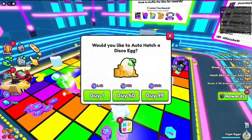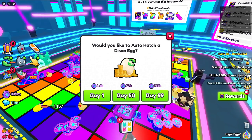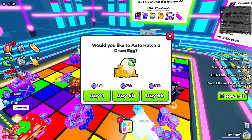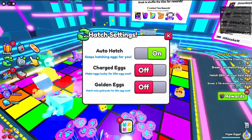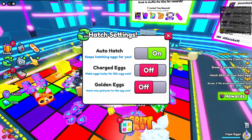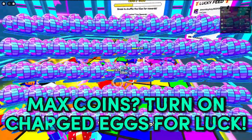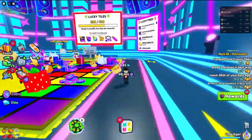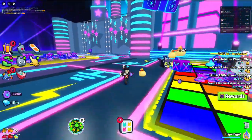One last bonus tip: if you have a lot of coins — opening 99 eggs costs 138,000 coins and we have 340 million — you should temporarily put on charge decks so you'll get more lucky and get better pets. If you want the ultimate trading guide to become rich in Pet Simulator 99, make sure to check out this video right here.